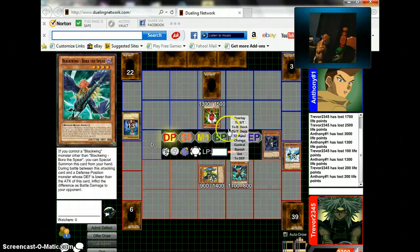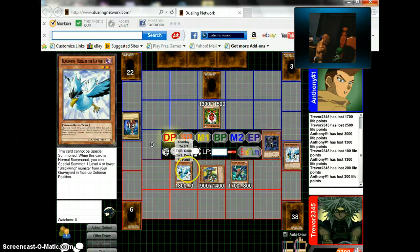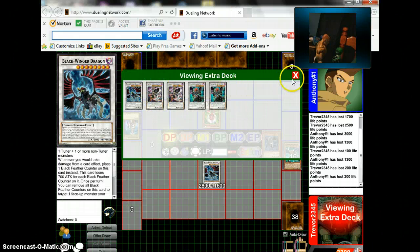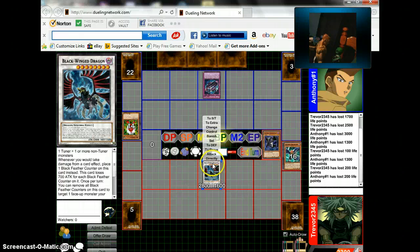You'll need to tell me how many life points you're down to because I really can't see. I think I will summon Blackwing Blizzard the Far North once again. Now I think I will synchro summon Blackwing Dragon. Crap — wait, you don't have any spellcasters in your graveyard though. Looks like I might be the one getting screwed this time.